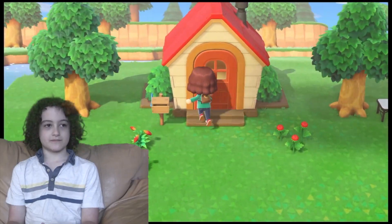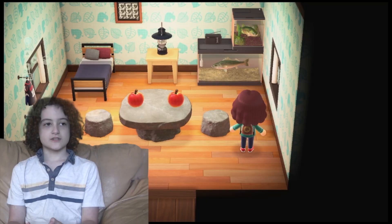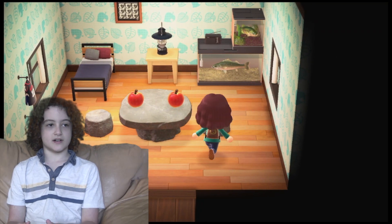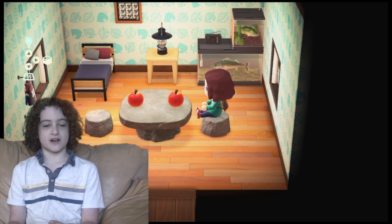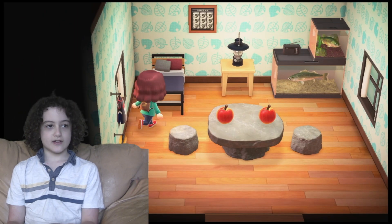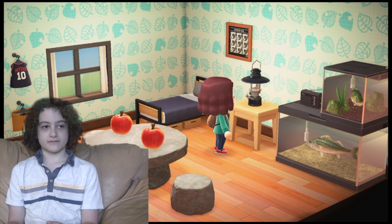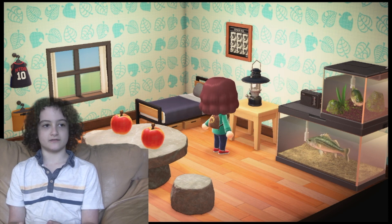Let's show you around my house a little bit. This is my house so far. I have sort of a kitchen area right here where I can have some apples on a little stone table, and I have a second seat over here. I also have a little bed right here, and I have a lantern — turn on the lantern, there you go.